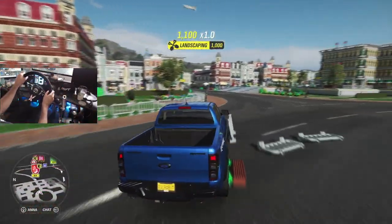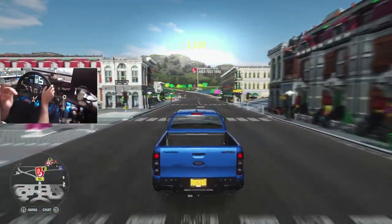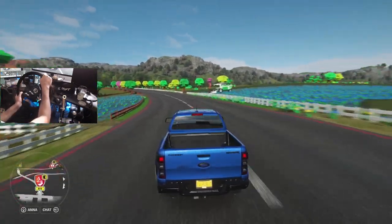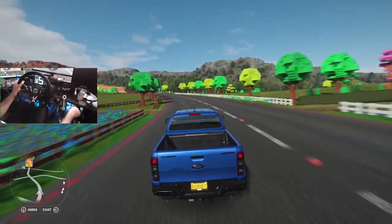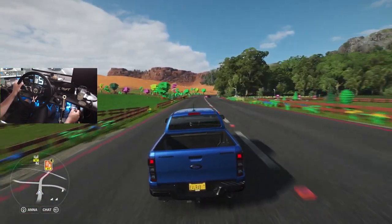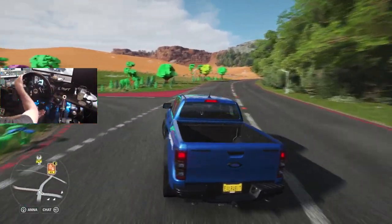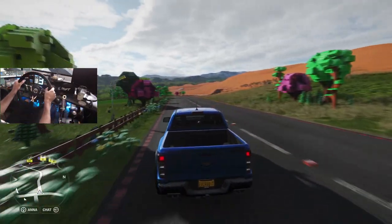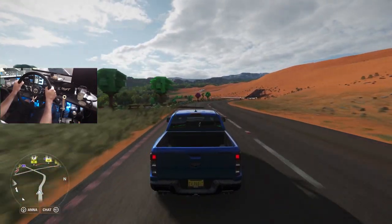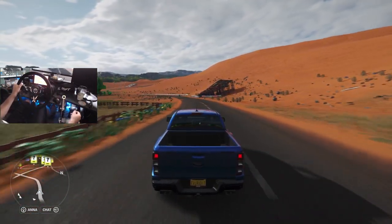It looks like it has an overdrive gear as well, so we have so many gears to play with in this truck. We are definitely going to be throwing some performance mods onto this thing and having some fun with it - probably switching it to rear wheel drive and shredding it that way. We might also rip this thing fully powered in all wheel drive and just see what the difference is. Could it be the new favorite drift truck?